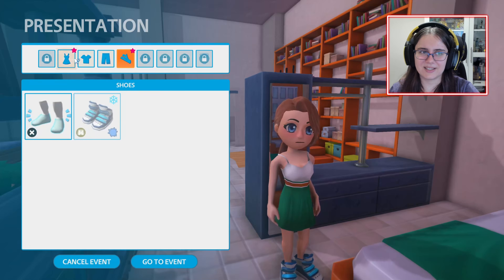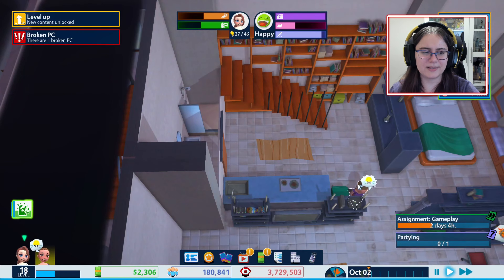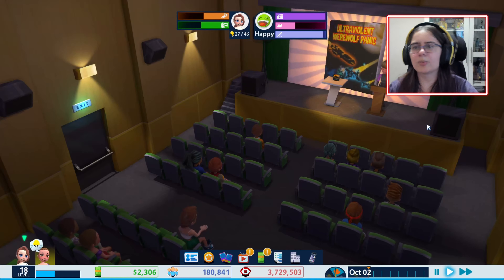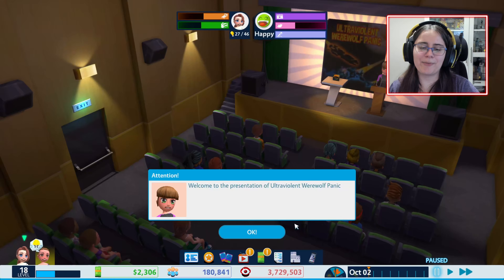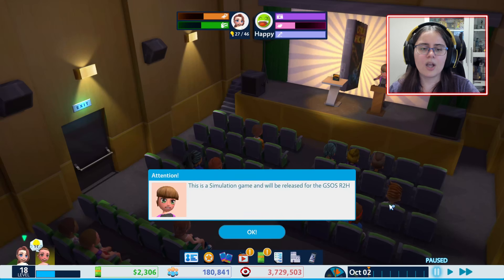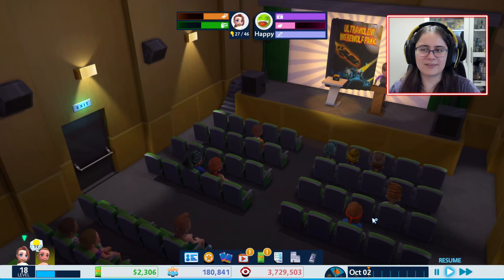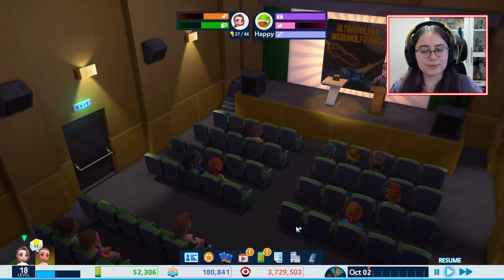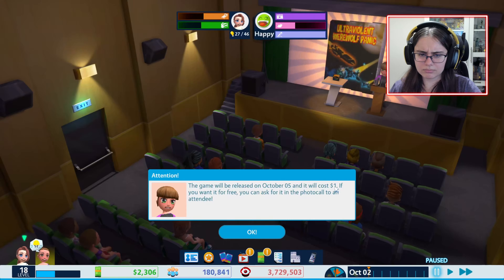Everything is so close. Presentation — is that fancy enough? I guess so. Maybe we need to buy a little more fancy gear or whatever, maybe the party wanted more informality. We get a new game for free, so at least there's that. Welcome to the presentation of ultraviolet werewolf panic — this is a simulation game and will be released for the GSOS R2H. The previews of the game are giving us a score of good. The game will be released on October the 5th.